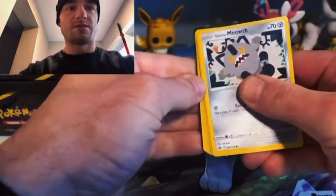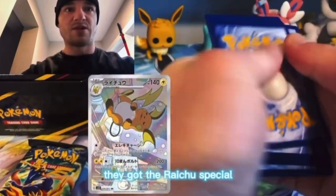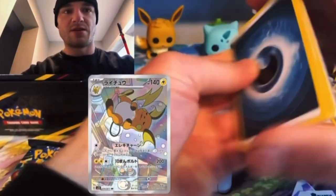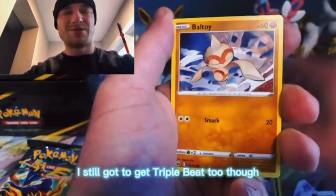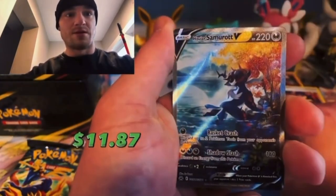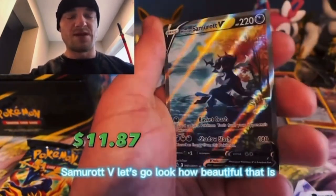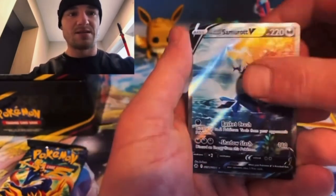They got the Raichu special illustration in there — fire. I kind of really really want that, I still got to get Triple Beat too though, but they're scalping it. Samurai V, let's go — look how beautiful that is.